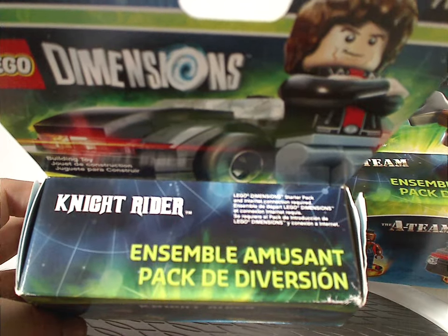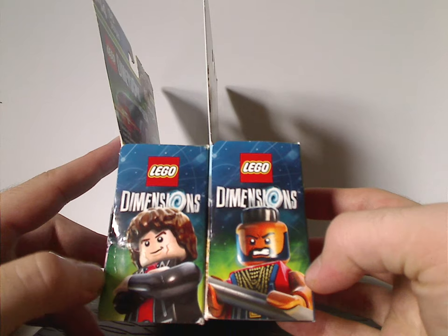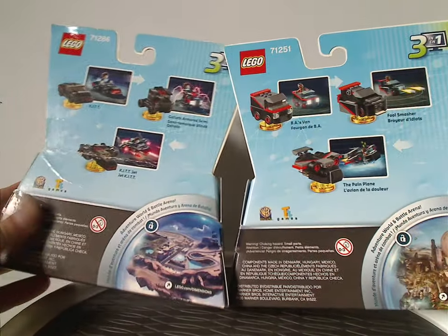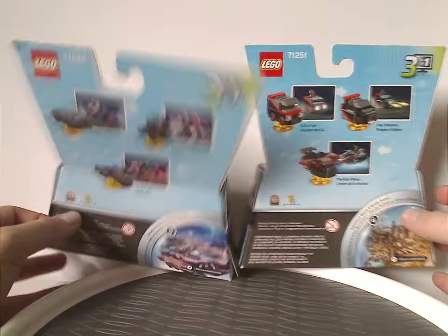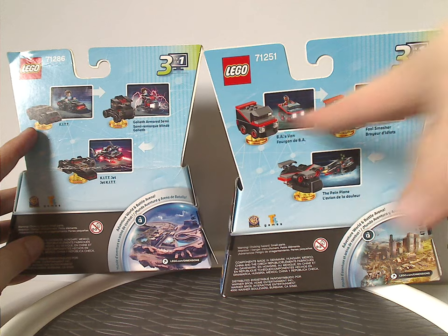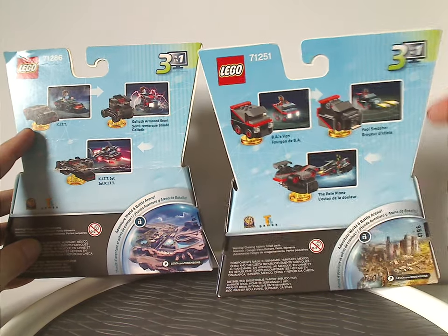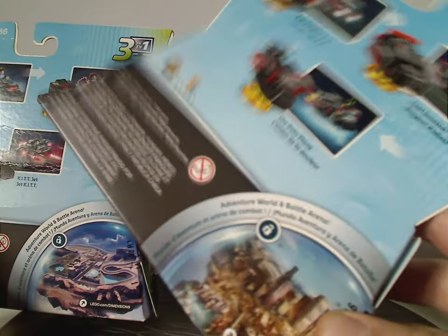The back has the same info in French and Spanish, and also notes that a starter pack and internet connection are required. On the side there's interesting artwork, and on the back you get the Lego logo, set numbers, the main mini build, two alternate models, the TT Games logo, warnings, and the adventure world and battle arena for both Knight Rider and the A-Team.